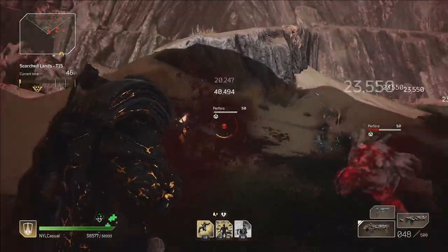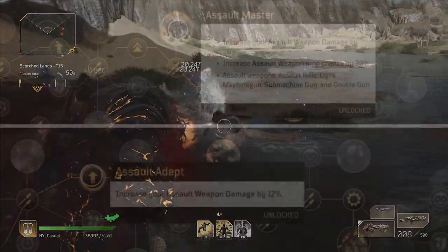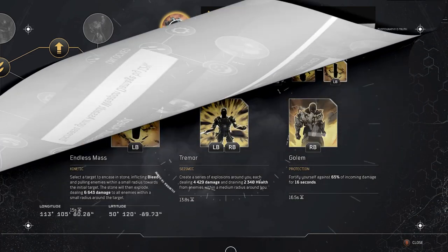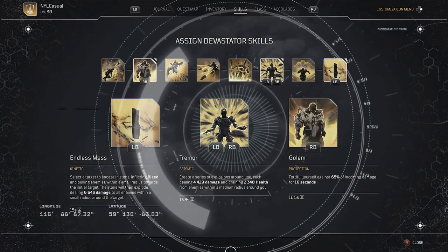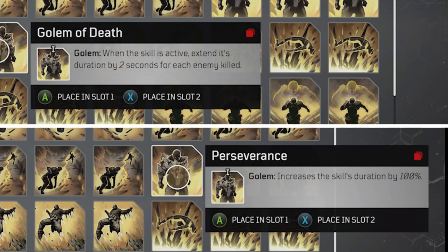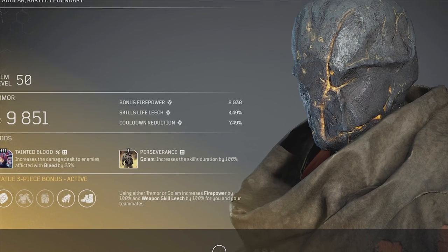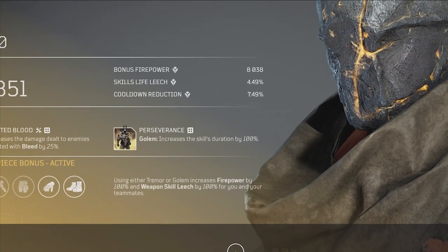The rest of the class tree is pretty standard, focusing on assault weapons through Assault Master and Assault Adept. For this build, Golem is essential, providing me with massive survivability. Modding Golem with Death and Perseverance helps me keep it up for long periods of time — quite often the entire section of an expedition. Golem and Tremor also activate the three-set bonus of the Statue gear set.